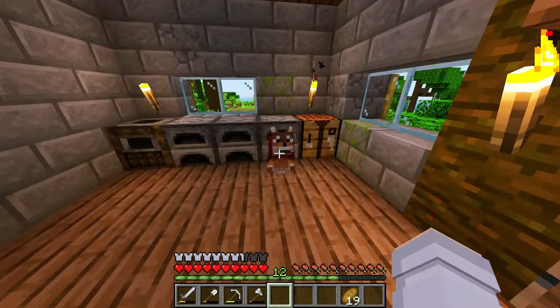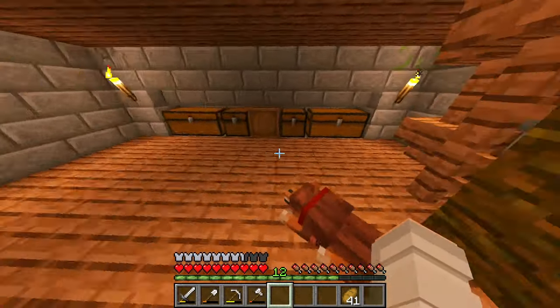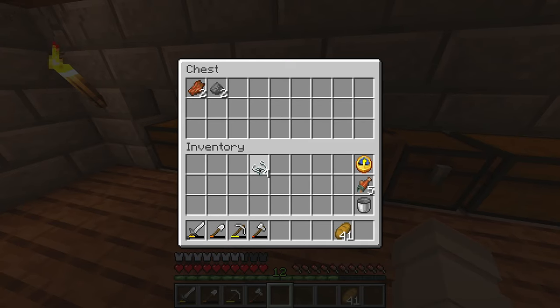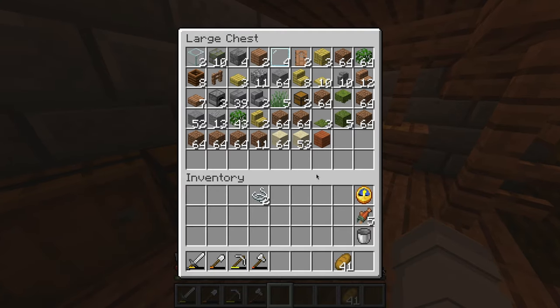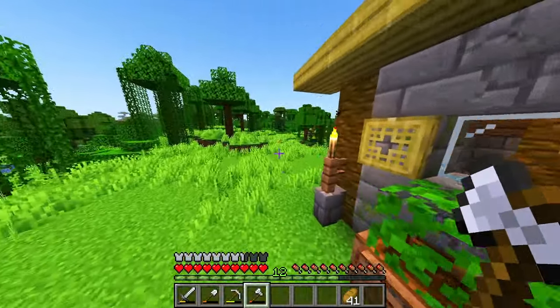But before I do that, it looks like I have a little bit of a food shortage, which is not ideal for what I'm going to be doing today. We still don't have any name tags. I need to see — I do have some string. I may try and do a little bit of fishing if that is possible. I also seem to have absolutely no wood, so that's also a bad idea. Need to collect some stuff.